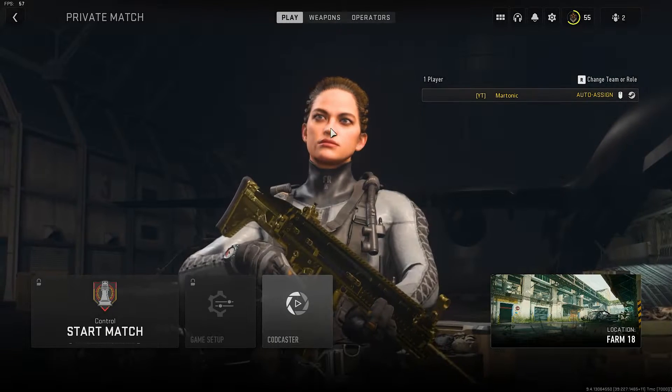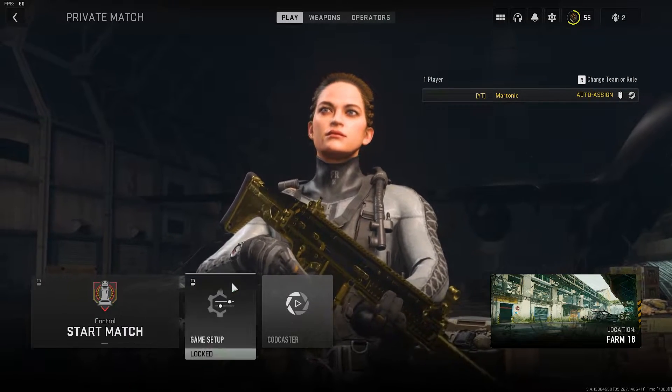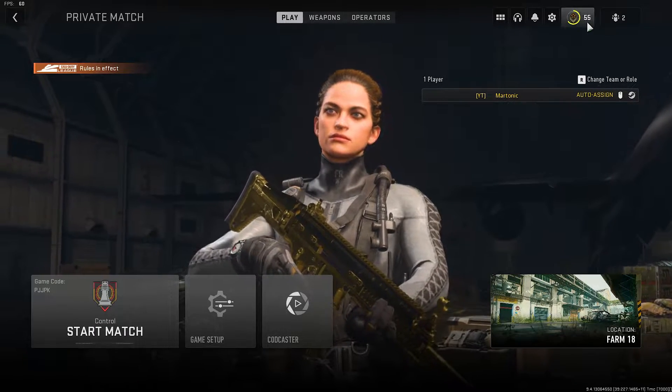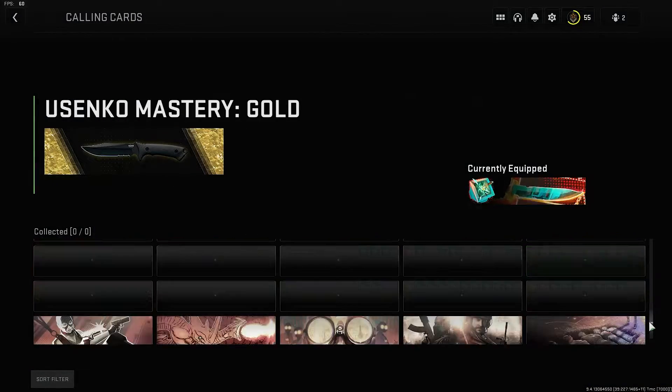Once you click on this, you might have to wait a couple seconds until the match starts. And now if you click your profile icon, then Edit Calling Card — here are all the calling cards in the game.